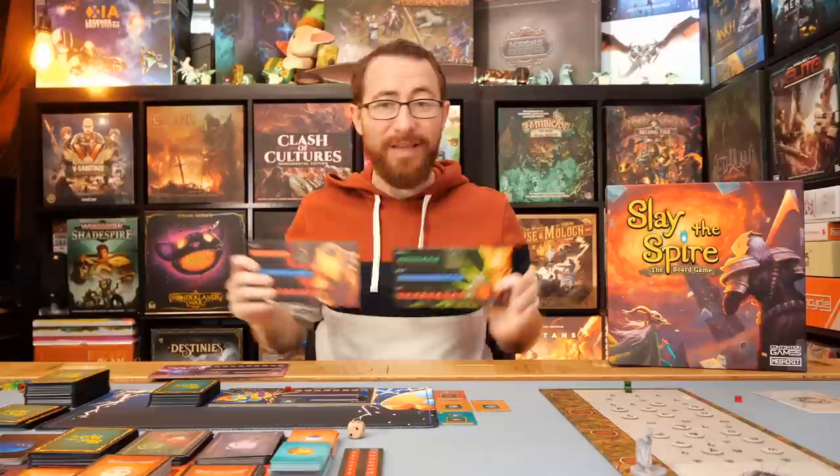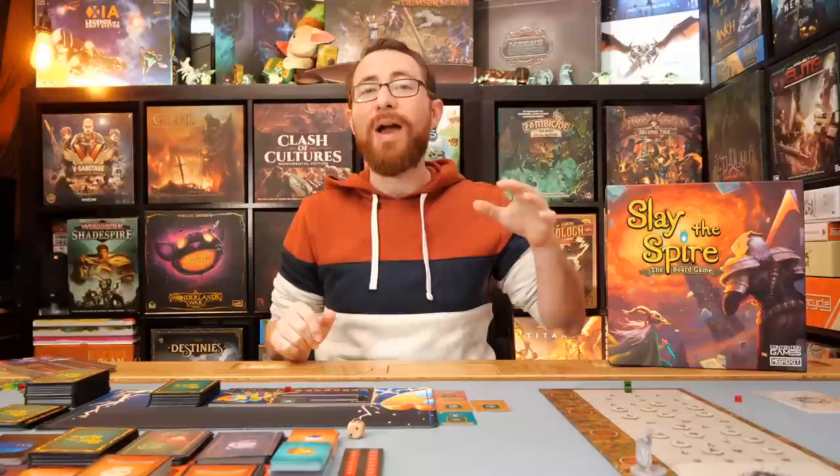You're playing as one of four characters. We have the Defect set up right now, and we also have the Watcher, the Ironclad, and the Silent — four different characters with vastly different play styles, totally different decks, totally different upgrade paths, totally different rare cards. Generally a game of Slay the Spire has three acts, potentially varying depending on what you encounter. At the end of each act you finally fully heal after the boss, but then you dive into the next act where the enemies and bosses are stronger. You've been leveling up the whole time, but so has everything else.